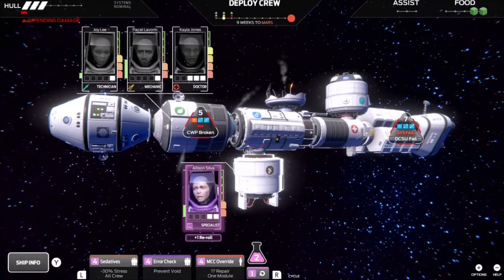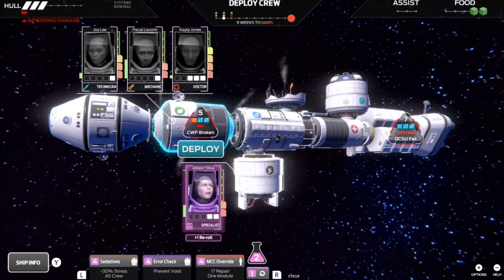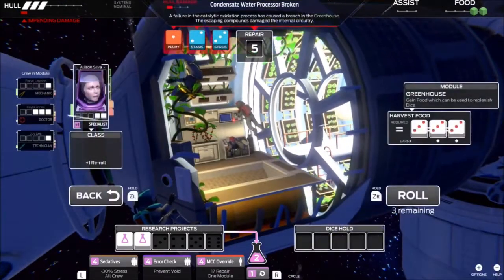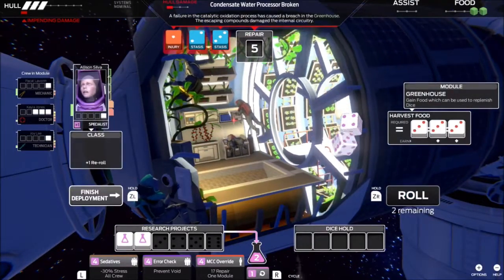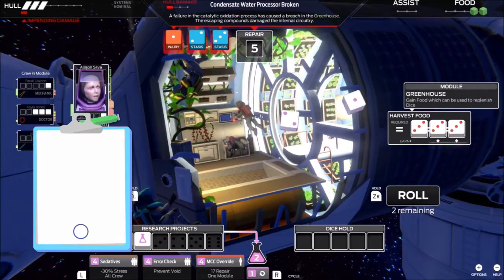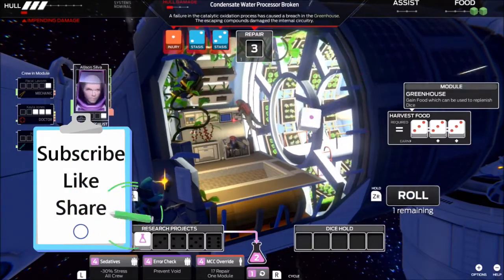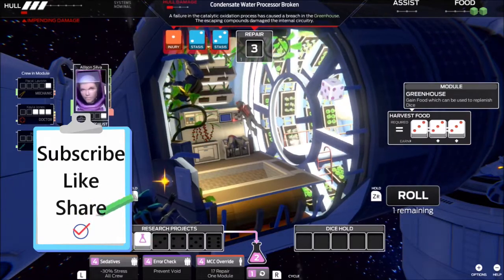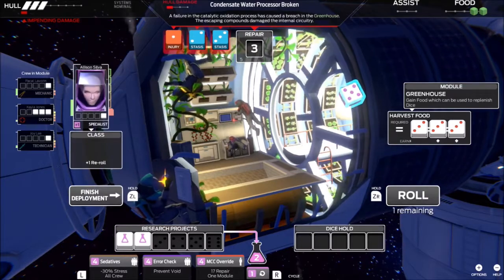And now I went from 'oh, I'll have no trouble clearing this' to needing to get a five and avoid a two and a three, or we are screwed. And there's the two — and the injury. Now I have to get a three. Chances are I'll get a one. There we go. But that's exactly what I was talking about with the dice.